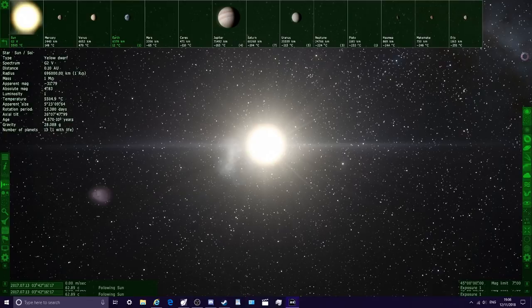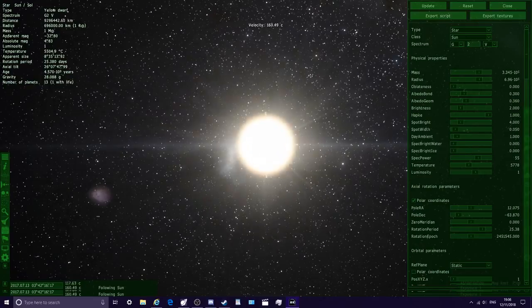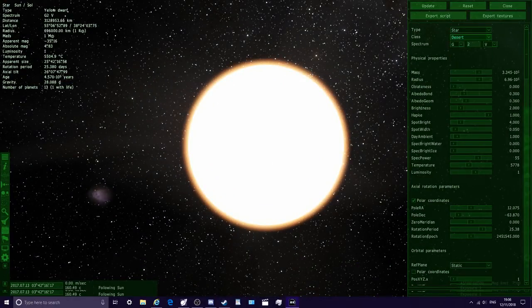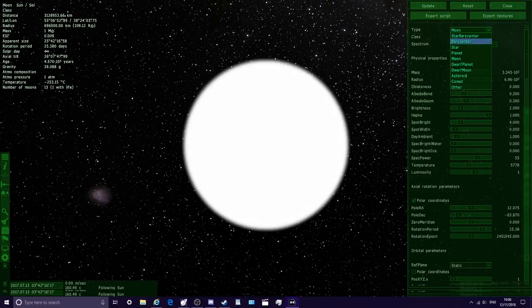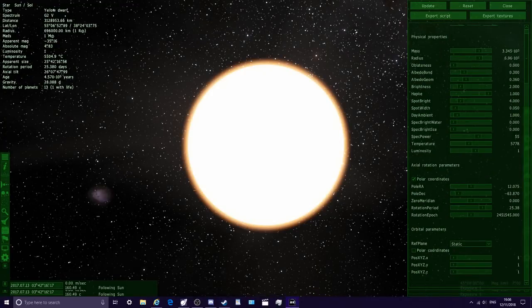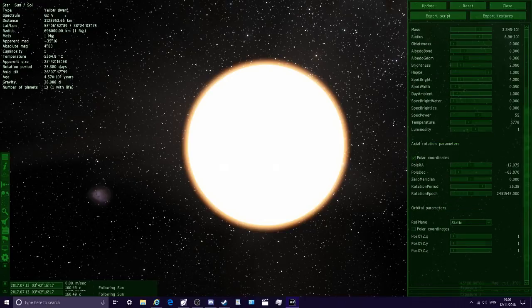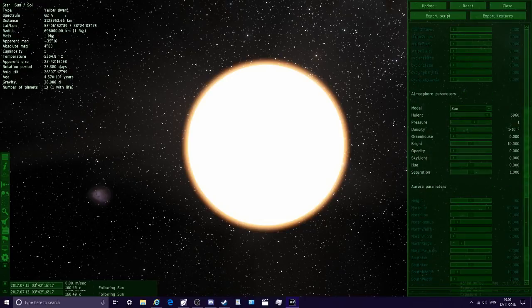So apparently if you hold Shift+F2, it opens up this menu here. What you can do in here is play around with the sun's settings — you can change what class it is and things like that. It's pretty silly stuff, but I think you can actually change the colour of the star. We want to be playing around with the contrast and stuff like that. There are quite a lot of options in here, but I believe it's this setting that lets us change the colour of the star.